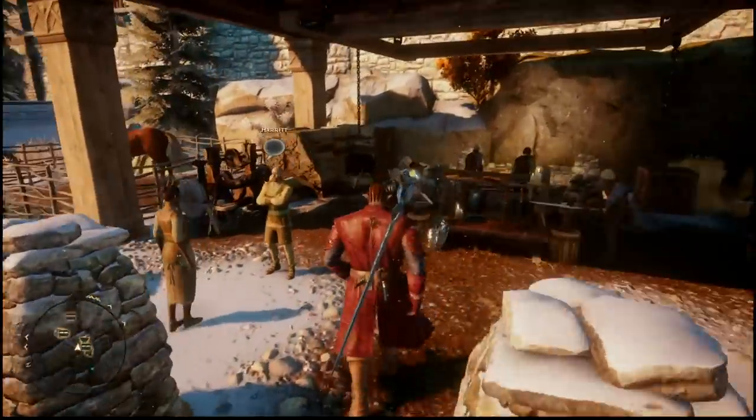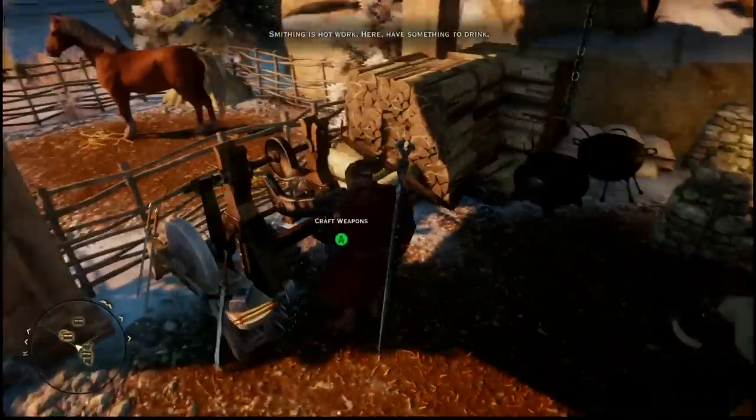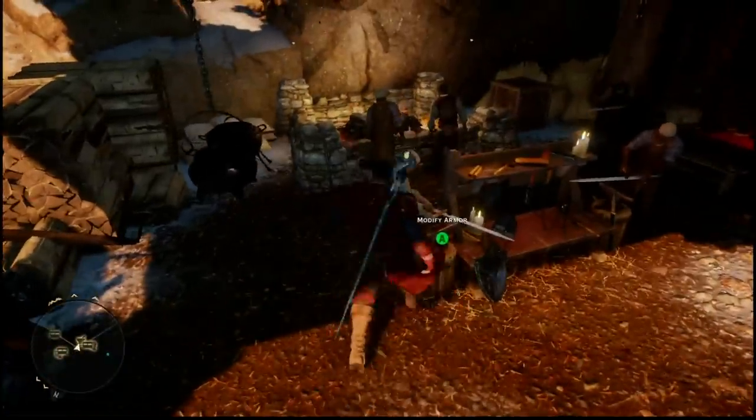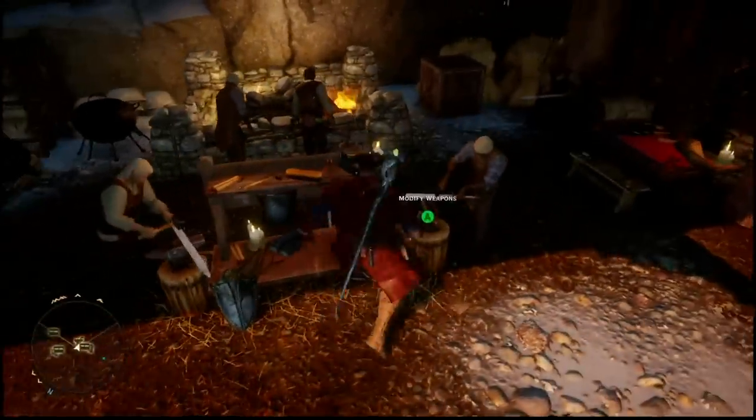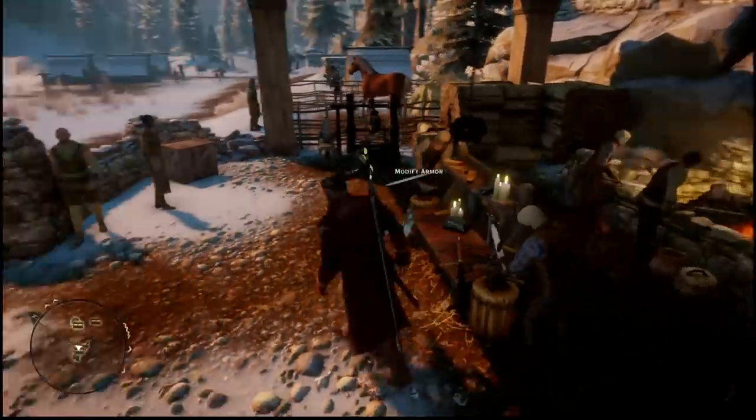Here in Haven is a place you're going to get very, very familiar with. This is the only place in this area before you get to Skyhold that you can craft. There's a way to modify armor, there's a way to modify weapons, there's a way to create weapons, and there's a different place to create armor.